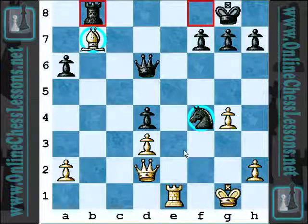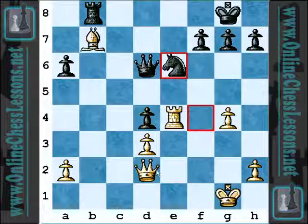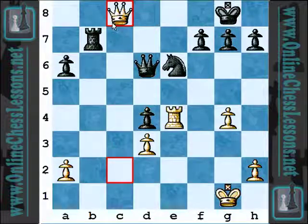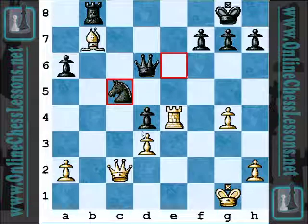After Rook E4, Knight G6, and White committed the last error of the game — Queen C2. A check would be a worse blunder. However, Black has the great reply Knight C5, and that's going to be a devastating fork. Here, Nimix playing as White resigned. The Chess Tweets community played a good game, definitely solid, and reacted well to the pretty strange opening sequence. Black played a good game.